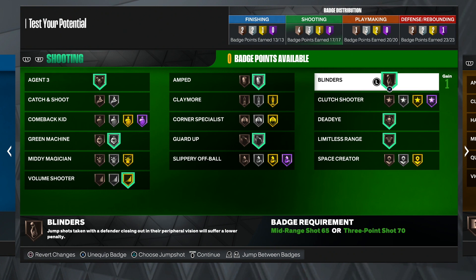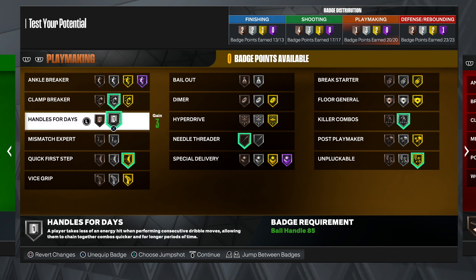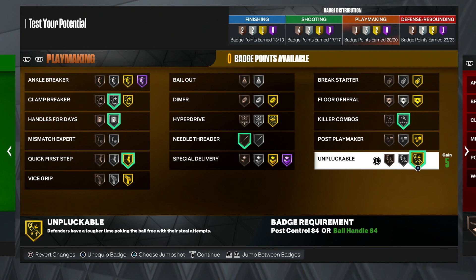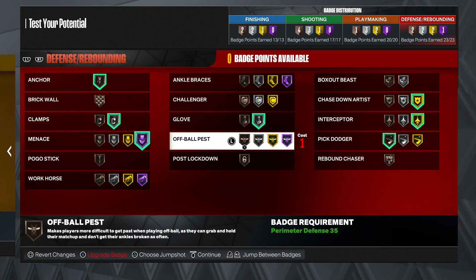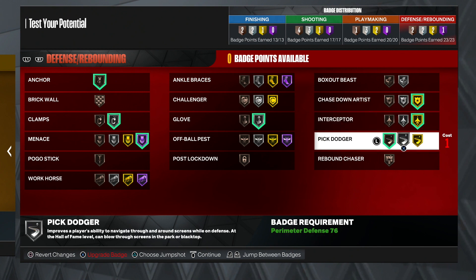For playmaking badges, use Clamp Breaker on silver, Handle for Days on silver, Quick First Step on gold, Needle Threader on bronze, Killer Combos on silver, and Unpluckable on gold — you can drop Unpluckable to silver if you want more badges elsewhere. For defense badges, use Anchor on bronze, Clamps on silver, Hall of Fame Menace, Glove on silver, Gold Interceptor, Gold Chasedown Artist, and Pick Dodger on bronze. Those are the best badges for this two-way tempo pusher.